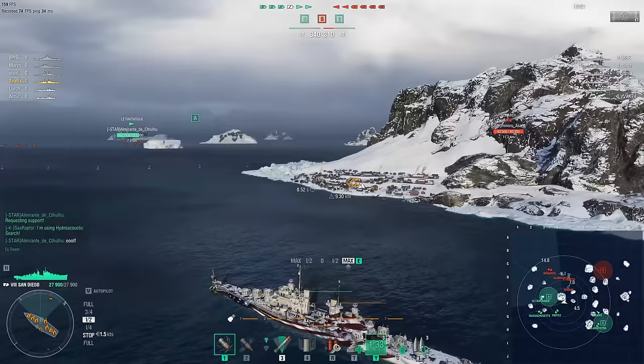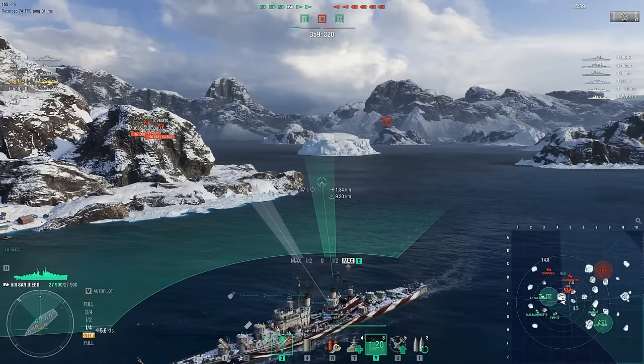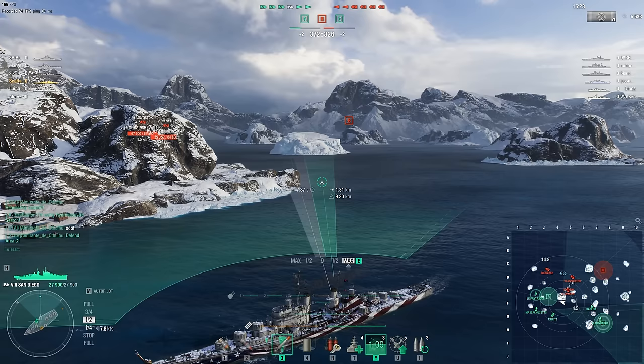The Benson got away, but the good news is they've managed to take cap Alpha — two caps to one, with an early points advantage. Two-thirds of the team are here, so they're probably not going to lose this cap anytime soon. The friendly Vladivostok down at cap circle Charlie only has the team's Kagero for backup, likely facing just two of the enemy team.